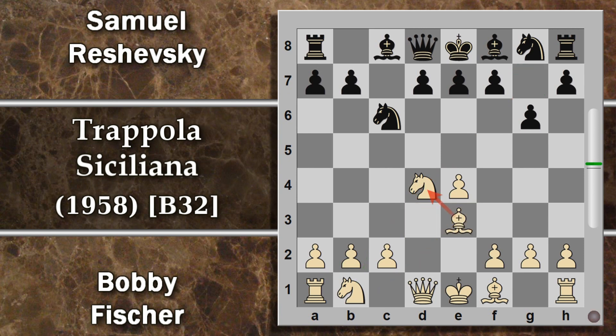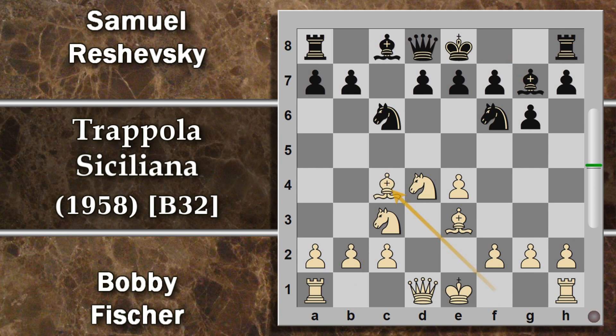Si prosegue con cavallo f6, anche questa è una mossa tipica per andare ad attaccare nelle siciliane il pedone e4, che solitamente viene difeso con cavallo c3 per evitare di compromettersi subito la struttura dei pedoni sull'ala di re. Si prosegue con alfiere g7, il fianchettamento, ovviamente abbastanza prevedibile, e ora lo sviluppo dell'ultimo pezzo leggero di Fischer, alfiere c4.